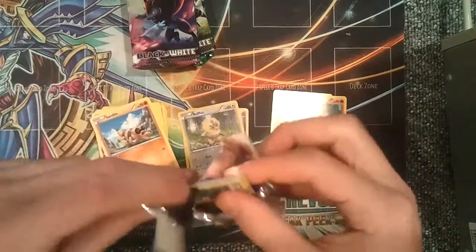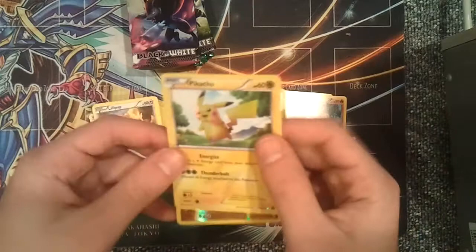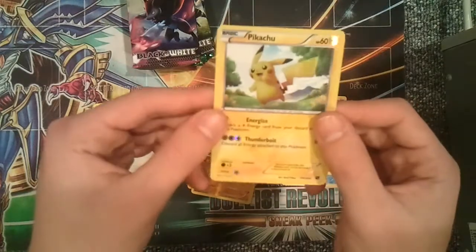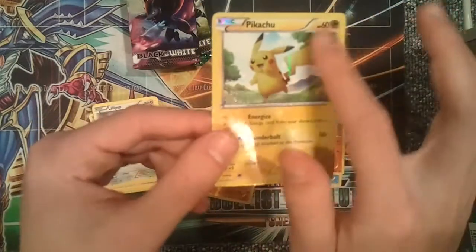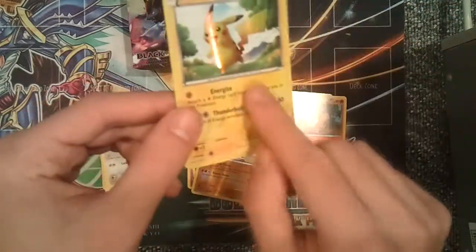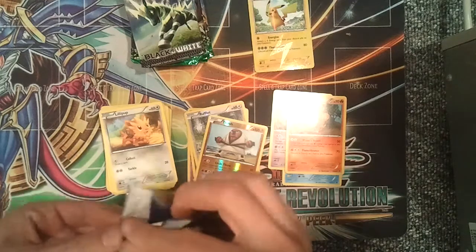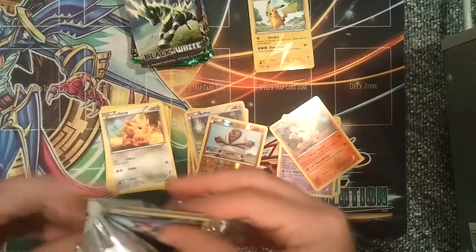I don't know if there are full art cards or EXs in this set, but Black and White pack one: Pignite, Herdier, Whirlipede, Patrat, Darumaka, Clink, Woobat, Lilligant, a reverse holo Thoh, and a Secret Rare Pikachu! That's my second one — I sold the first one — but damn, that is sick. You can tell it's Secret Rare because it has the ultimate sheen and the circle kind of shines, and then it has a Lightning Bolt. That's amazing — basically my full art pull.